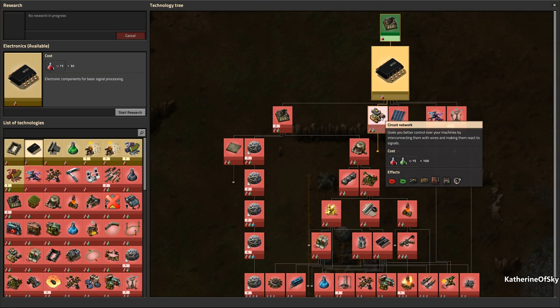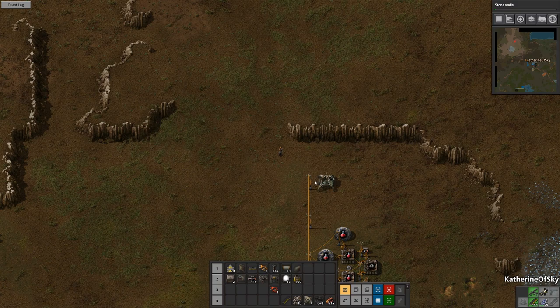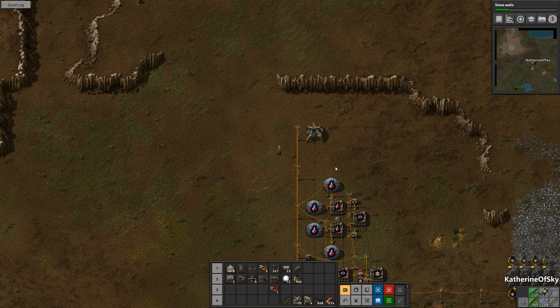We can go electronics, which leads to everything. We have walls — oh, walls would be great! Let's get walls because walls kind of prevent biters from eating us. Now then I wonder — I think I'm going to take power poles up here and put down a radar.